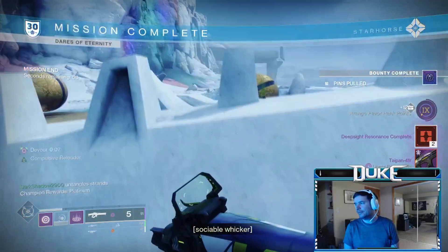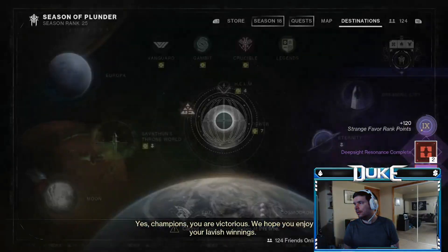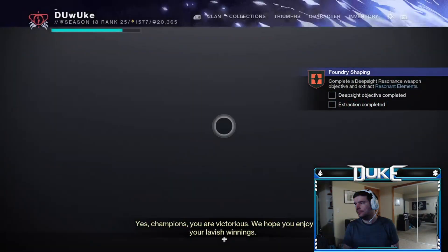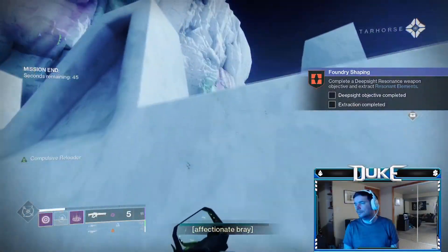The first one will literally just be given to you, and all you're going to need to do with it is either do a Dares of Eternity or a Wellspring, and basically finish leveling it. Just get some kills with it, finish a Wellspring or a Dares of Eternity — you can easily get this done in just one activity completion.